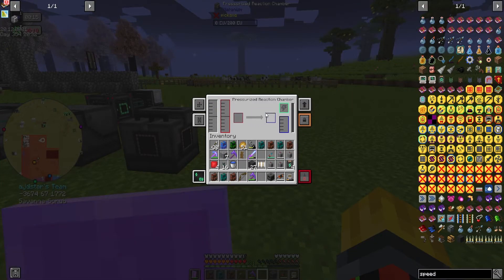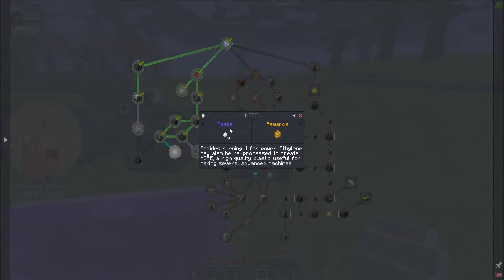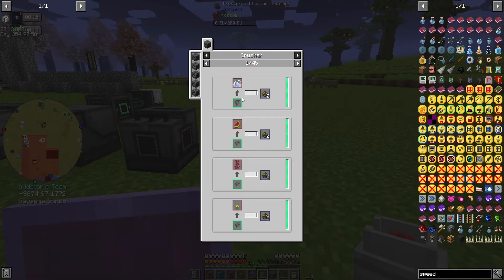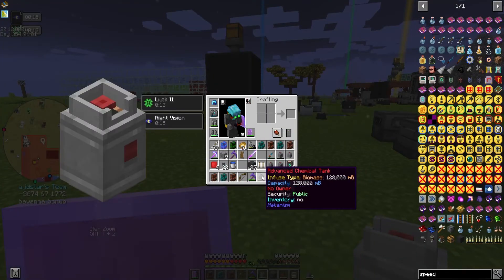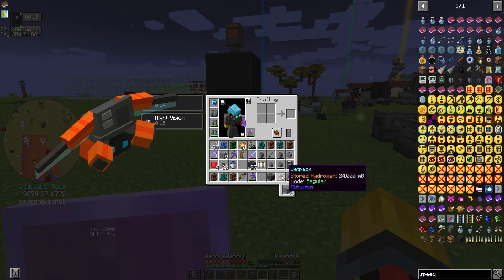I don't know what it does but it's complete. Oh, I think I do — this makes the HDP-E pellets, I believe, which use biofuel, which is from pretty much any sapling ever. We do have a bunch of saplings from those trees, so we're not losing on that front. I have so much biomass I don't even know what to do with it all. Oh, we have a jetpack!